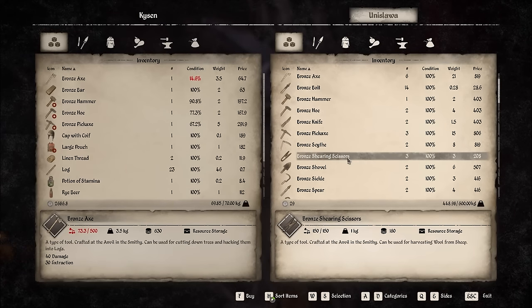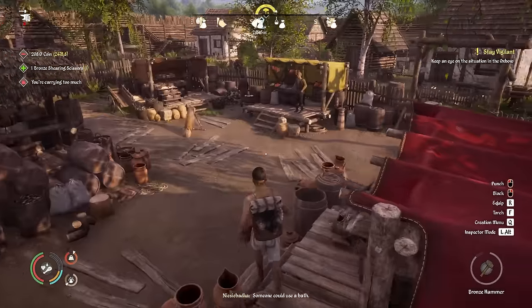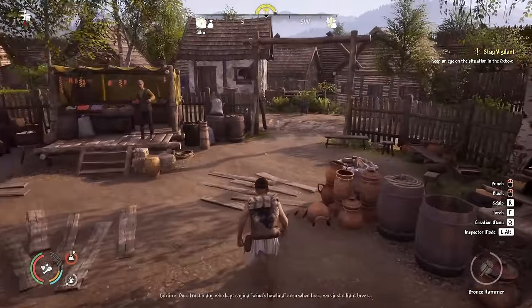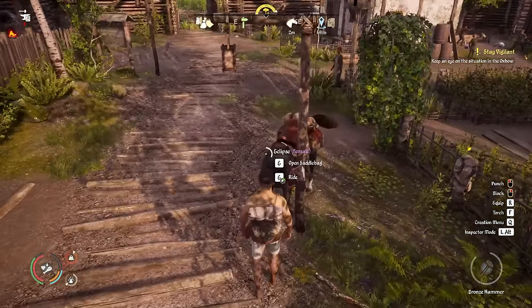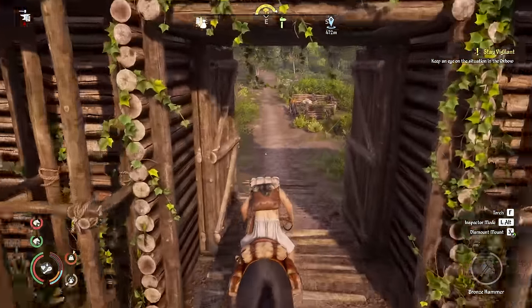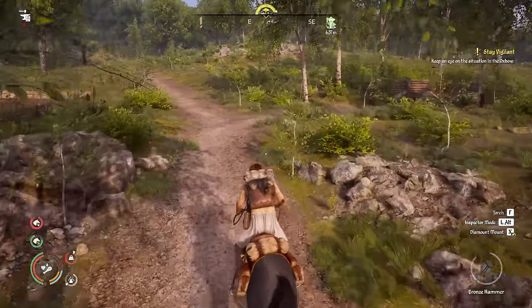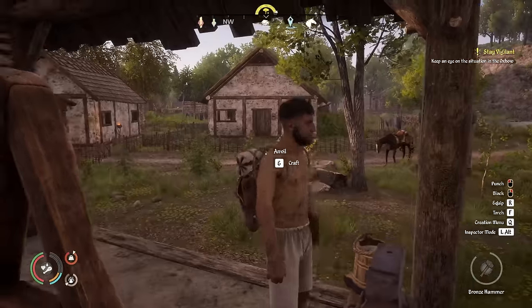We have bronze shearing scissors here — I'll go ahead and buy one, though this is more something for later. I'm realizing I probably could have made these back at my town. If you want to buy them, Unislaw the tool merchant in Piestovia on the Oxbow map is where we're getting them. Back at the anvil, the bronze shears are really simple to make — with just one bronze bar you can make two shears — so definitely worth doing in future.